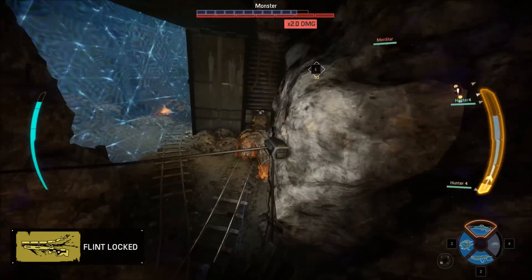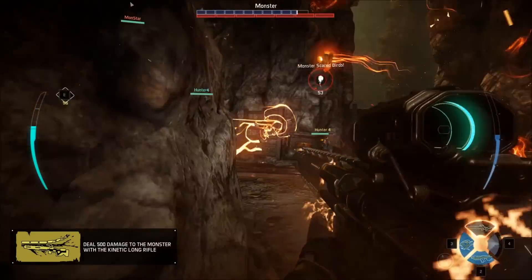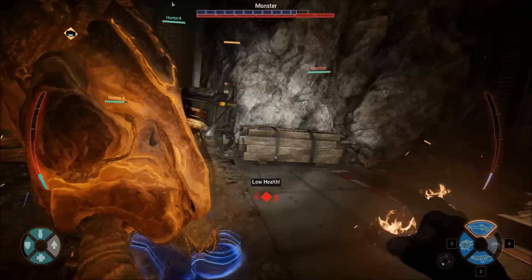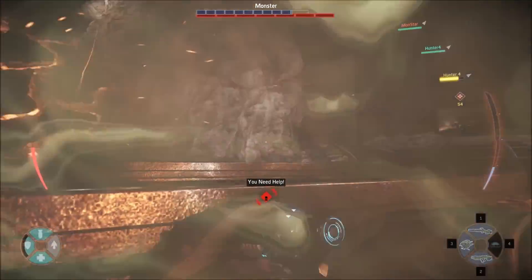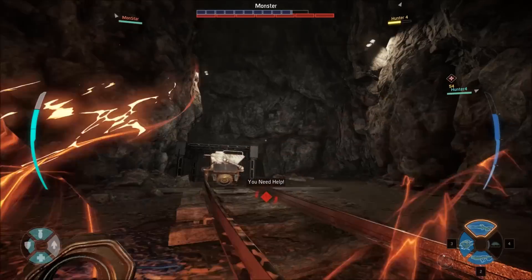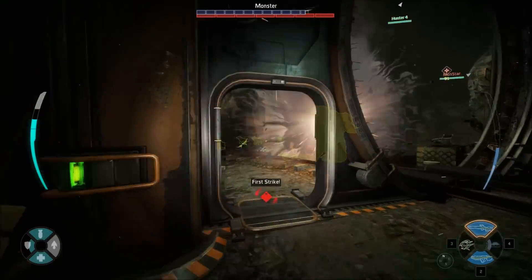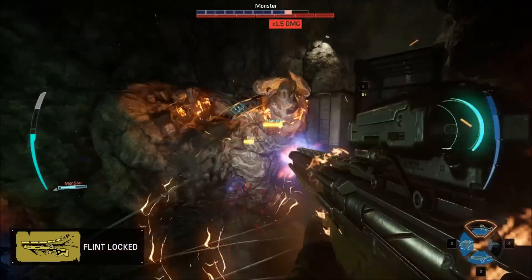Here I've kind of got myself into a tricky situation because I jumped in and engaged the monster a little too soon. My teammates are not close enough to assist, so I end up getting face rolled and stomped into the ground by the monster. That was an unfortunate mistake on my part, but you will see later on in the match we definitely get a chance to make up for it. This means the monster gets an early strike on me, but that's not an insurmountable disadvantage.